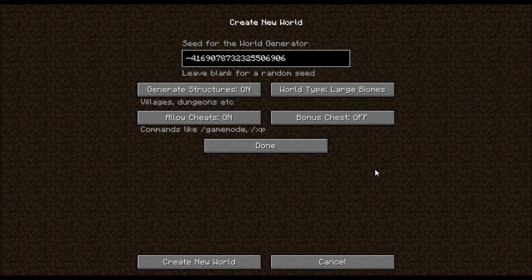There's something special about the pyramid that you have to see. Here's the seed — it'll be in the description, you can copy and paste it. Make sure it's large biomes; make sure the world type says large biomes. This is from Minecraft Snapshot 12w21b. There'll also be a link in the description to download that, and it'll obviously generate structures because you want to have the pyramid and all that stuff.